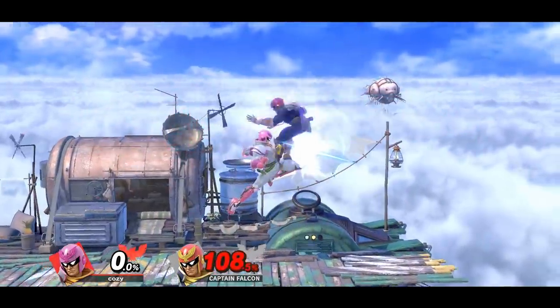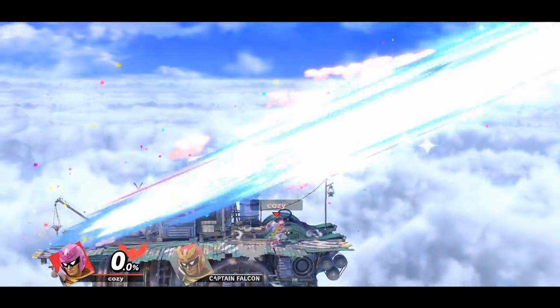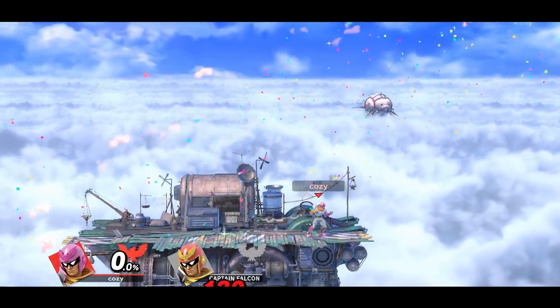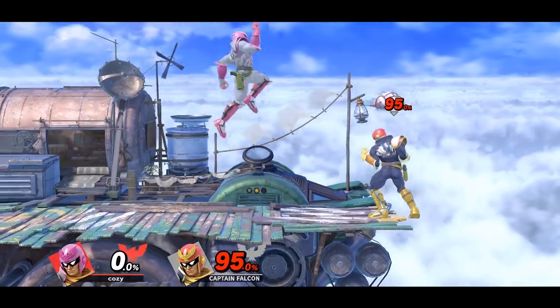Captain Falcon can also get a lot out of falling down airs. The main one being forward air, or knee, which works at various percentages. Or you can choose to mix it up by landing with the first hit of neutral air, which can also be followed up by different options.